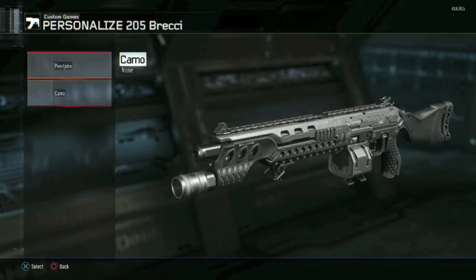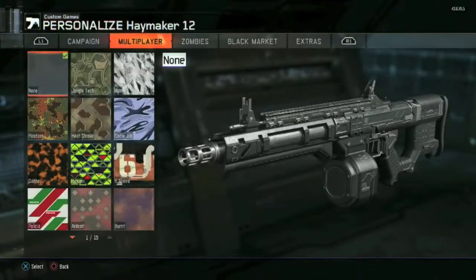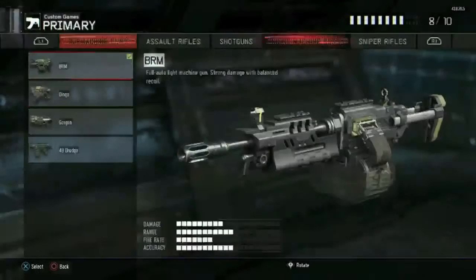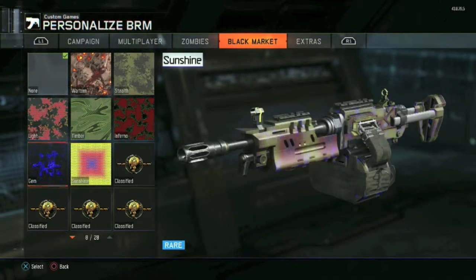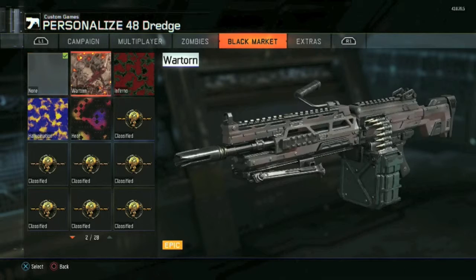We got Gem for the Brecci - I love Gem so much, it's one of the nicest camos in the game. Dude, I got four camos for this gun - Wartorn, White, Gem, and one more. Why for this gun of all guns? That's one rare, two legendaries, and an epic for the BRM. Come on.